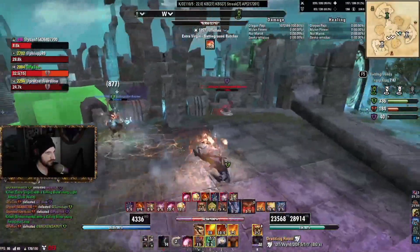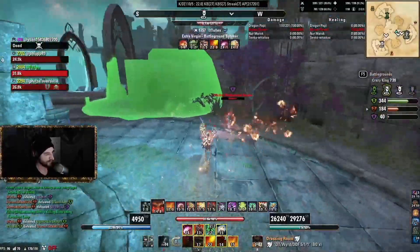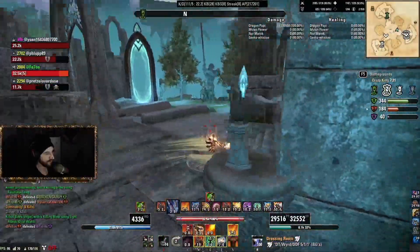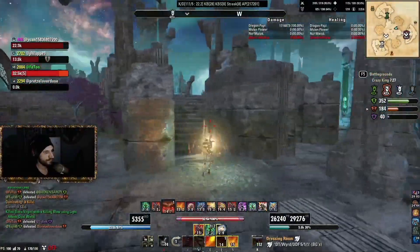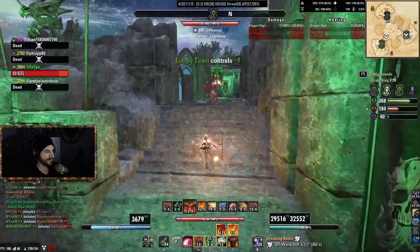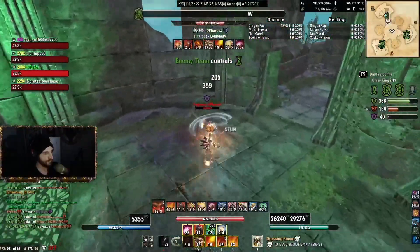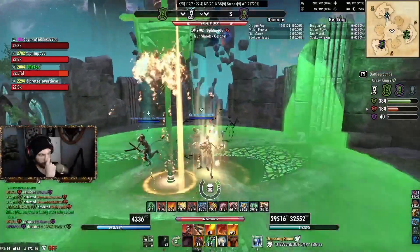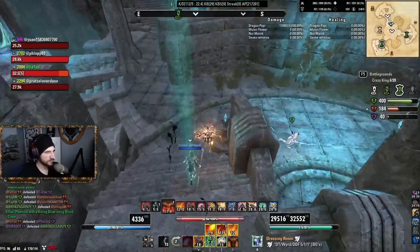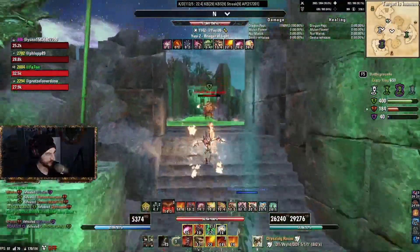Every time I go to my back bar — about every 15 seconds — you can see that Weird Tree proc and it cleanses everything off of me. It's such a relief for your healing. Every time you cleanse all that off of you it's really good for your sustain. It means less time spent playing defense.